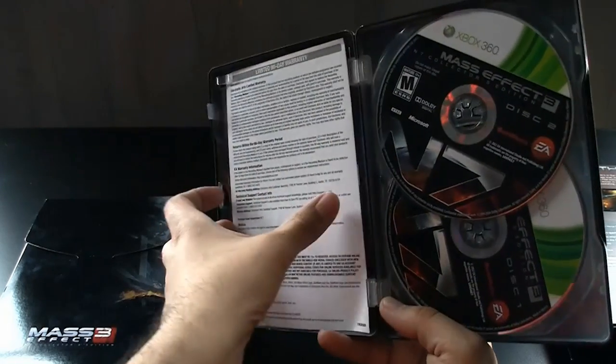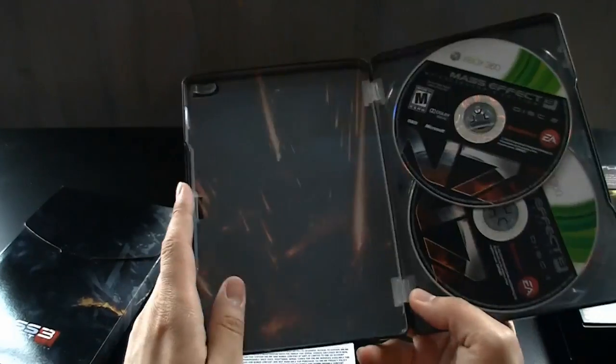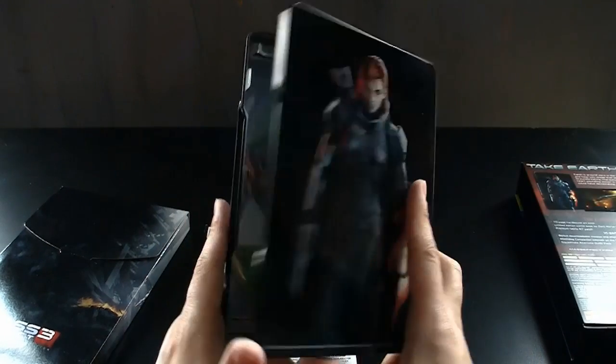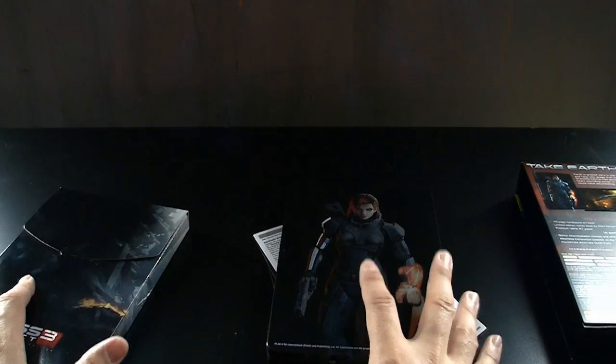Inside you get the two game discs and all the miscellaneous DLC. There are meteors and such falling from the sky — meant to symbolize the Reapers. There's no instruction manual sadly because EA doesn't believe in that, but there's actually an instruction manual inside the game when you play, so I guess it's not really needed.